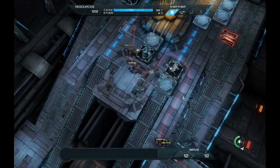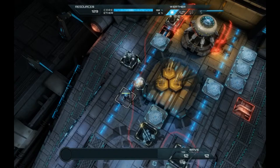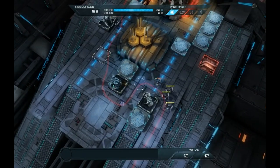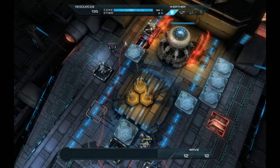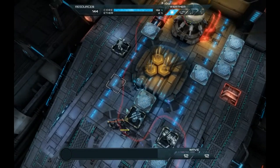Now, one thing that's important to note is that each tower has effectiveness against certain types of enemies. The stabbers are effective against the big guys. The submachine guns are effective against the blue guys — the ones that you see in this mission anyways. There's only two types of enemies that you see here.